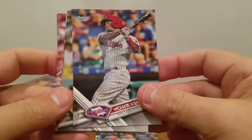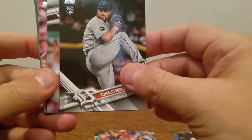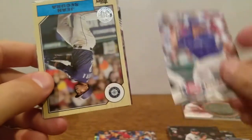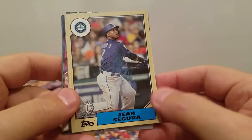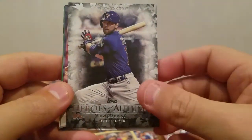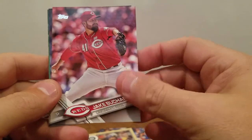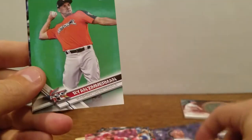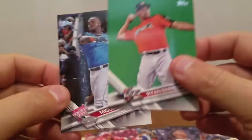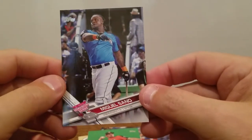Howie Kendrick. Nice Cody Bellinger rookie. Chad Bell rookie. Mark Zagunis rookie. Gene Segura 87 throwback. Ben Zobrist Heroes of Autumn insert. Jake Buchanan. Randy Rosario rookie. Ryan Zimmerman — green background, All-Star game. And Miguel Sano from the Home Run Derby.